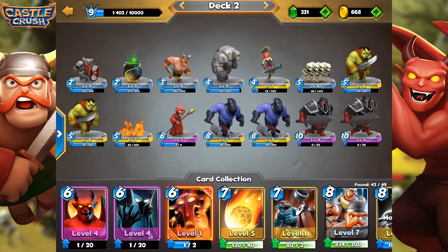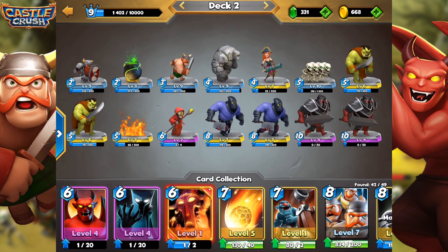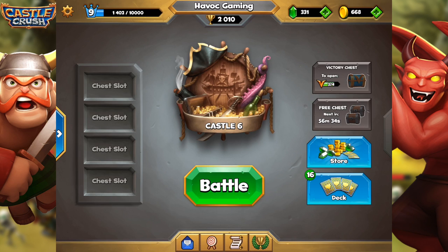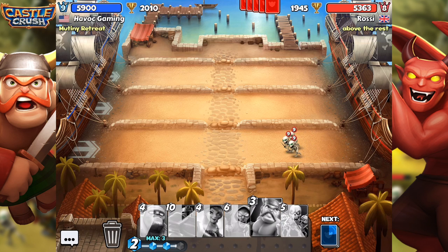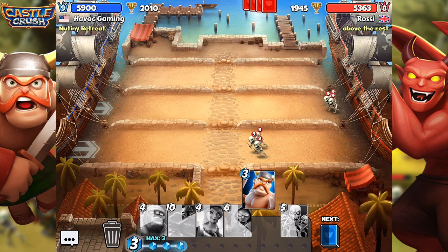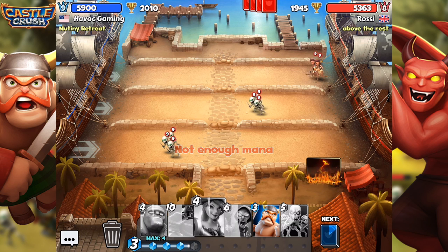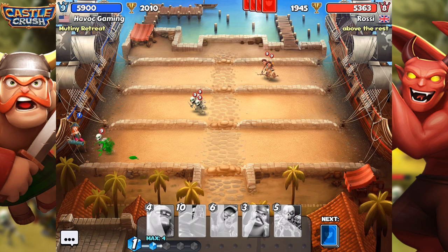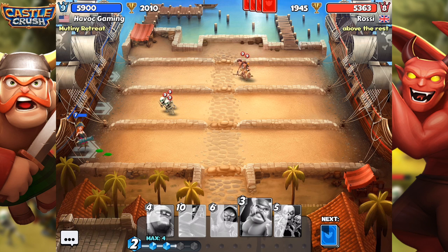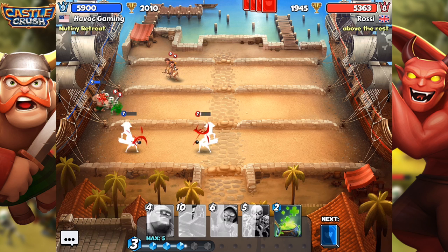Now for the third and final battle — let's go ahead and retry our favorite deck. We did lose with it the first battle but I still have hope for it. If we do lose I will probably have to change my deck. Let's deploy a Pirate to take care of those Skeletons — she will one-shot them pretty nicely. On the top, let's counter — actually the middle with a Warrior.